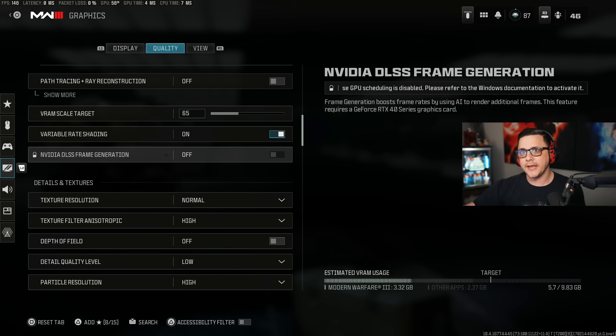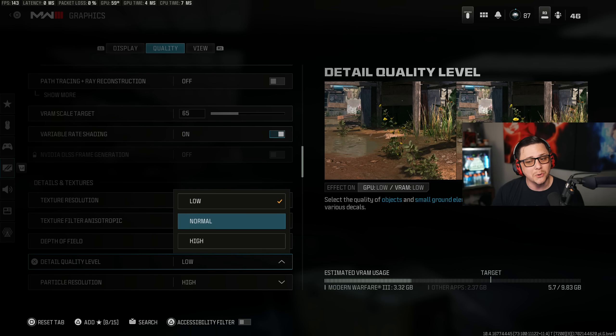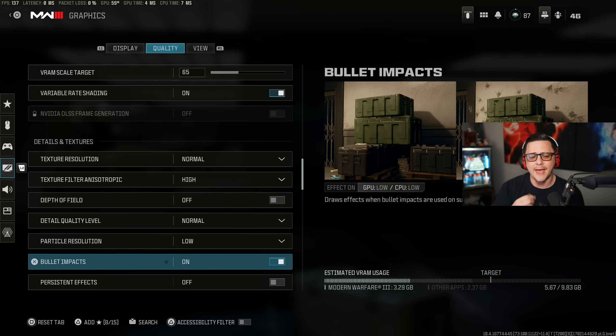When you go into PvP you'll notice every millisecond in a one-on-one situation. So depth of field off. Detail quality level, set to Low — this one's more of a marginal difference and you won't notice a ton in-game. Particle resolution, set to Low as well. Even though effects look better at higher settings, the frame drops you get with explosions trying to animate all the effects can negatively impact your frames.